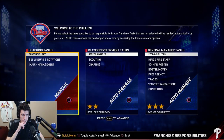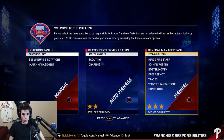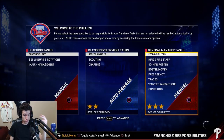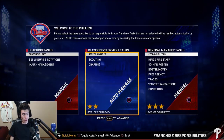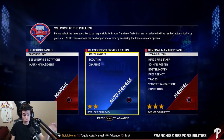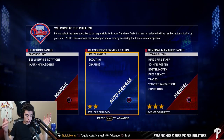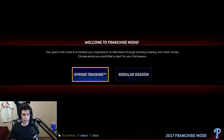I want to keep scouting and drafting on auto manage just for the sake of this video. The general manager tasks — roster moves, 40-man roster, free agency, trades, waiver transactions, contracts, firing and hiring staff — I feel like all of this is important to a rebuild, so I'll keep that on manual. If you think for the next rebuild I should have all of them on manual, let me know in the comments.